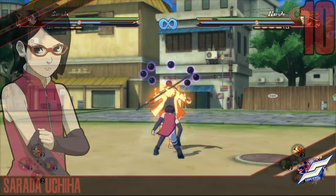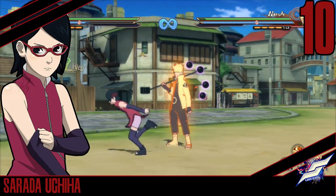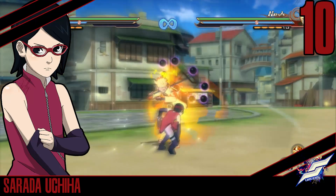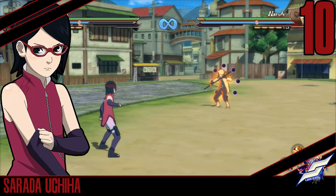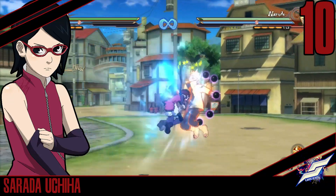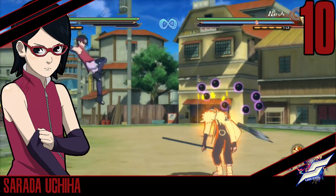So first off at number 10, we got Sarujiha, and her tilt is worthy of the top 10. The reason why is because it does a lot of things. If you look at the stun time, it leaves them to block and puts them in a crazy stun time. It allows you to switch and do crazy stuff with it — you can do after loads of things, you can do setups with it, make people not move, kind of trap them in a location.